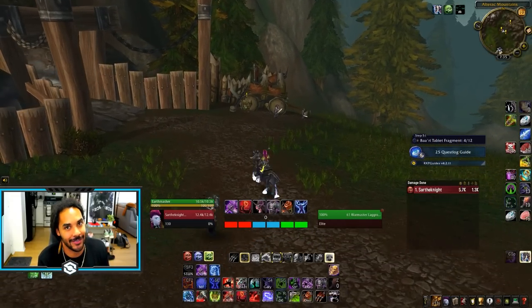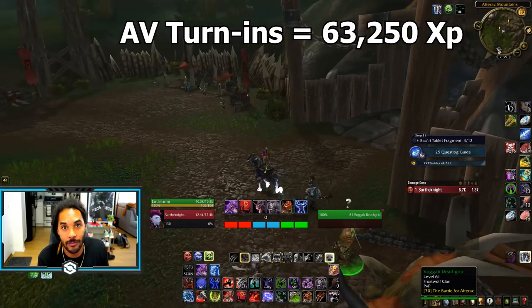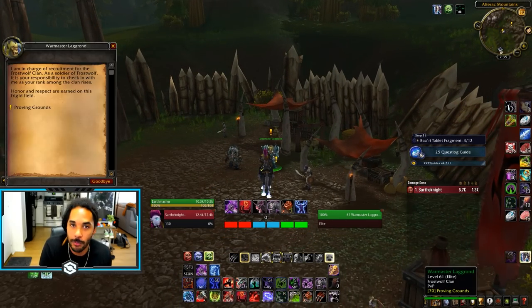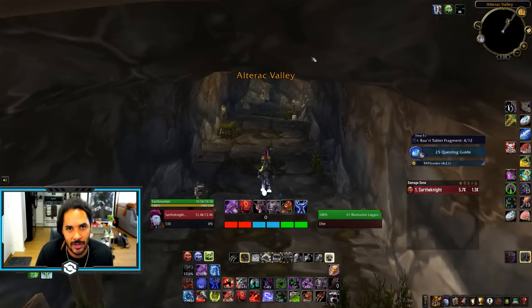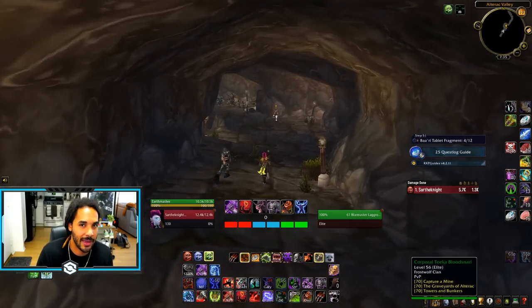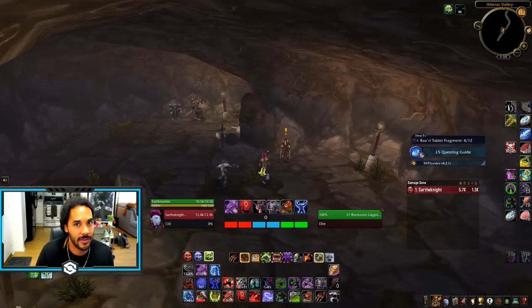The Alterac Valley turn-ins are worth mentioning. If you've been farming AV, you could have been completing all of the quests for it — this is something most people haven't turned in yet, but it could easily net you above 60,000 experience. The only downside is that it's a little out of the way for your leveling route, although if you're a Death Knight you can use Death's Gate and fly over pretty quickly.